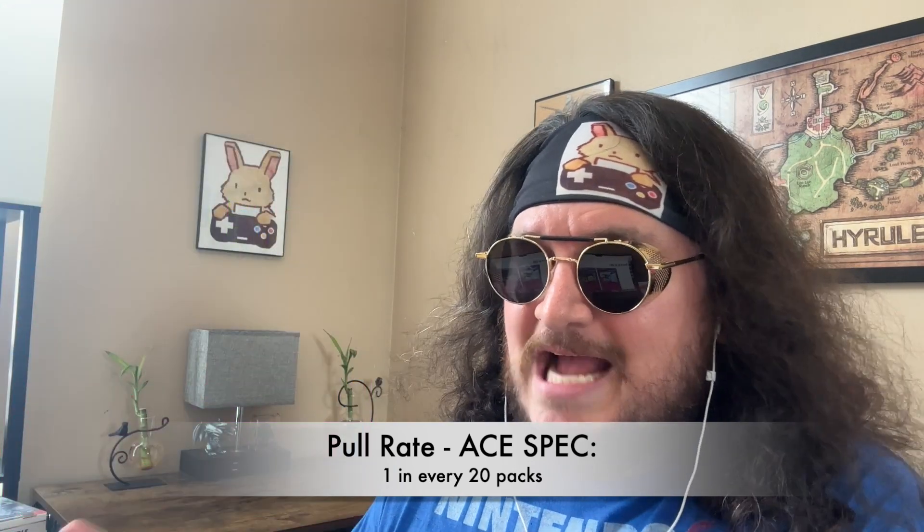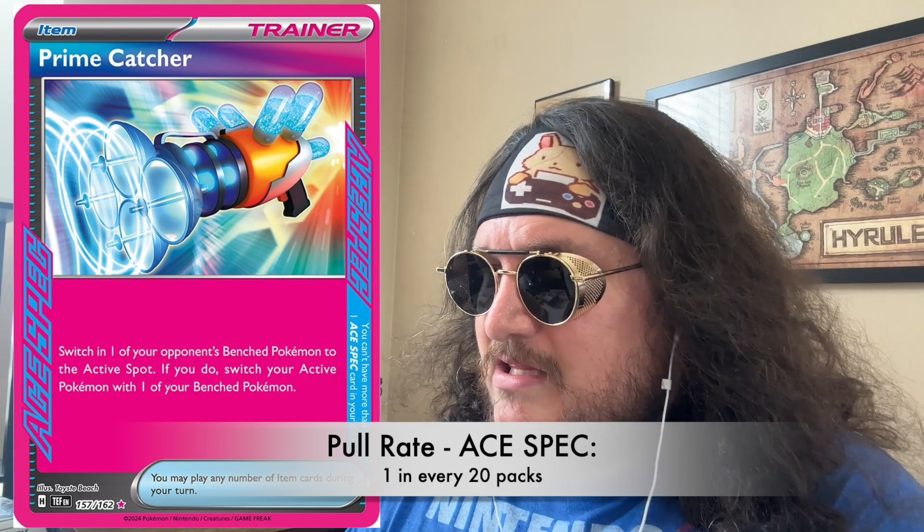We also get the reintroduction of those ACE Spec rare cards, which might be the bane of some collectors' existence. However, they do have value — they're useful in the actual game, and you pull them one in every 20 packs. There are seven different ones. The most expensive, the Prime Catcher, goes for about $30, and the cheapest hovers around $10. If you can sell them or trade them for an illustration rare, you're pretty much set.